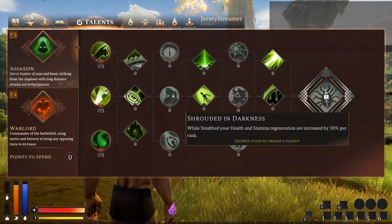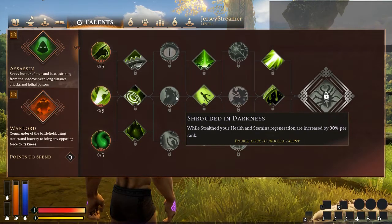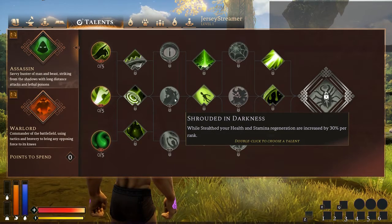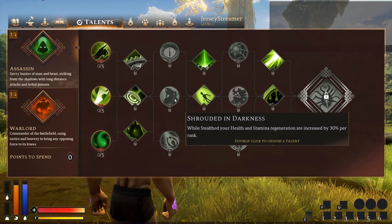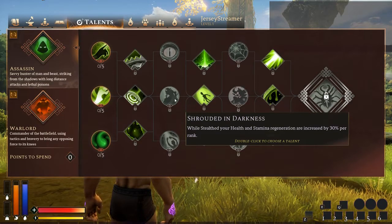Shadow and Darkness — while stealthed, your health and stamina generation are increased by 30% per rank. Really good. Being able to kill somebody in PvP and then stealth and wait — you'll get all your health and stamina back and be able to fight the next person that much quicker. It also works in PvE — if you took a fight and didn't realize how bad it was going to be, you can hopefully stealth, regain all your health and stamina without worrying about what else is around you.